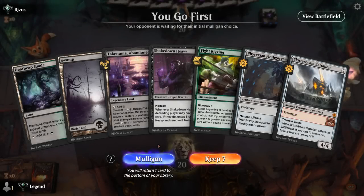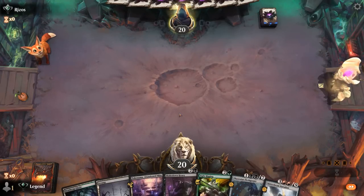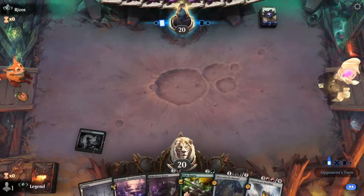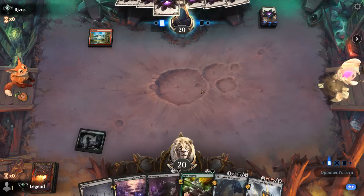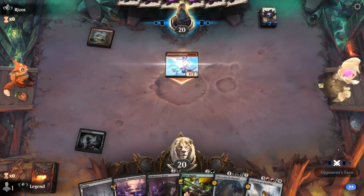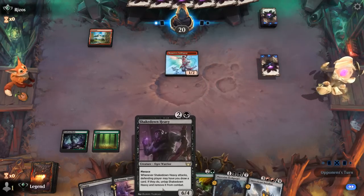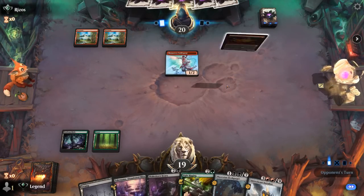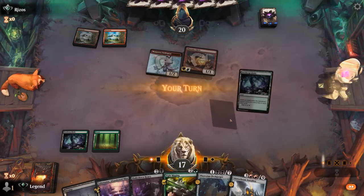Game 9: we're on the play with Fight Rigging and Shakedown Heavy plus the lands to cast them, so we keep. On the play we're less worried about no early plays. Against red we're probably okay to Shakedown first — we can always decide not to block with it. It's unlikely to see enough burn spells to take it out. Fleshgorger will also be great once Fight Rigging is going.